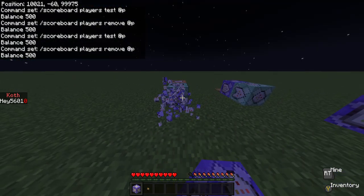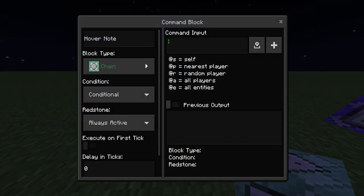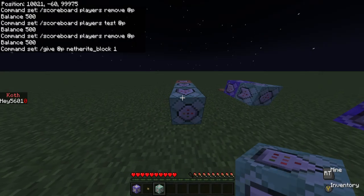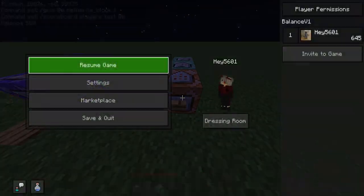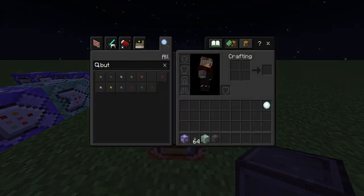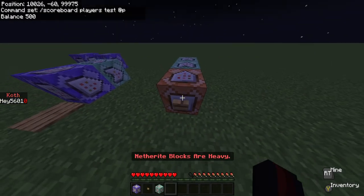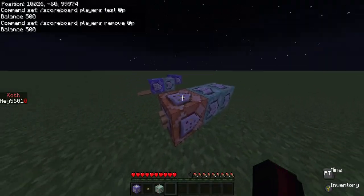Then you can do whatever you want — chain, conditional, always active — for example slash give @p netherite_block 1. This block tests for your money to make sure you have enough, and it'll give you the item. If you don't have enough money, it won't give it to you — it'll stop at the test command and go no further.